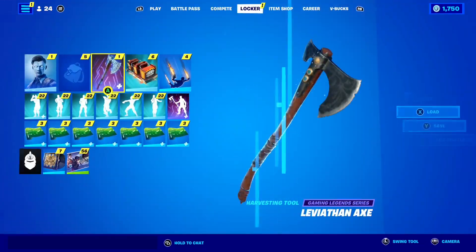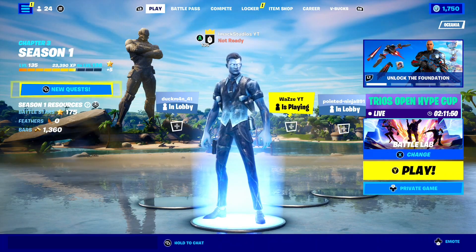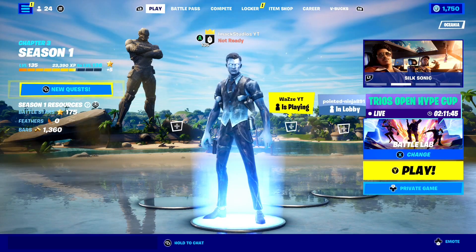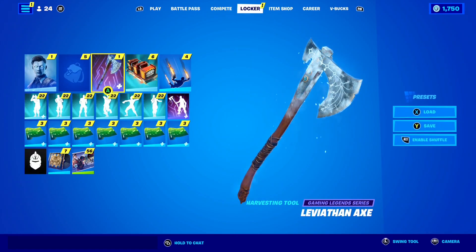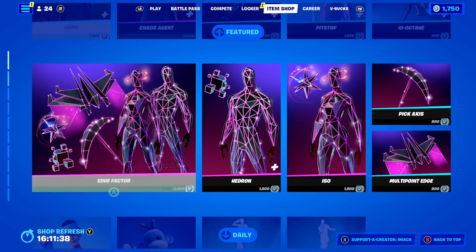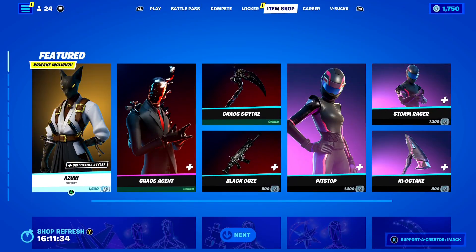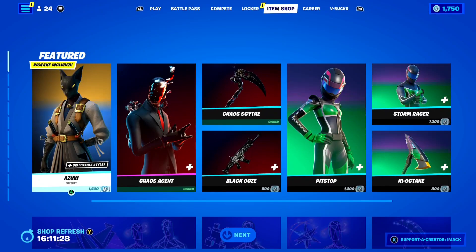If you guys didn't know, this pickaxe is actually part of the same set as the awesome Kratos skin here inside of Fortnite. As you guys know, the Kratos skin is a gaming legend skin, and the Leviathan Axe Pickaxe is basically the official pickaxe of the Kratos skin here inside of Fortnite. So that means the Leviathan Axe Pickaxe is going to be returning at the exact same time the Kratos skin returns in the Fortnite item shop.